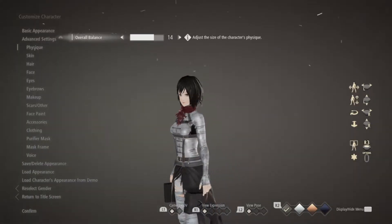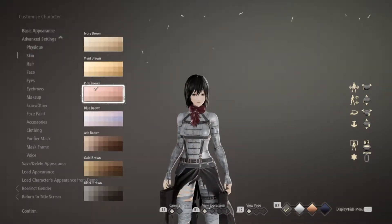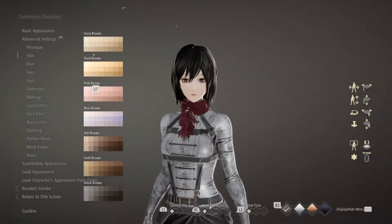For physique I went for 14 — skin pink brown, third one across, so bang bang bang.